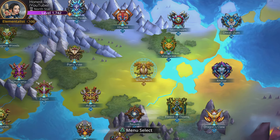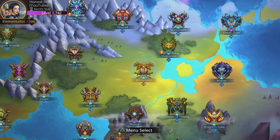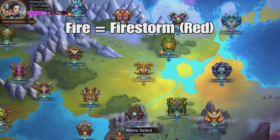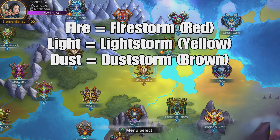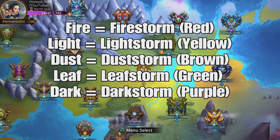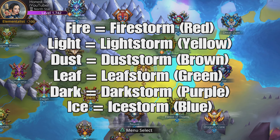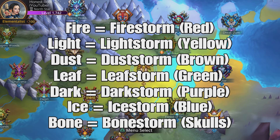Right, next up let's take a look at the storms and which word you look for in the weapon search to cause a certain storm. Fire creates a firestorm. Light creates a lightstorm. Dust creates a duststorm. Leaf creates a leafstorm. Dark creates a darkstorm. Ice creates an icestorm. And bone creates a bonestorm. So all logical there — all good.